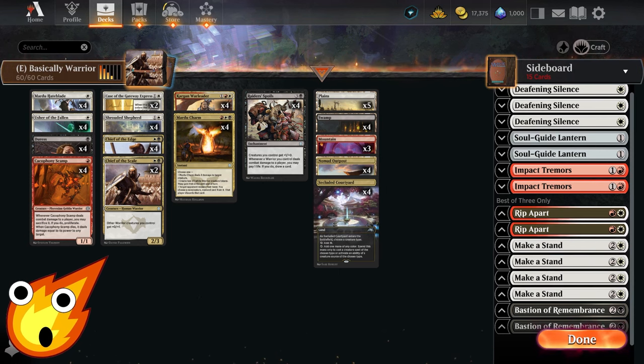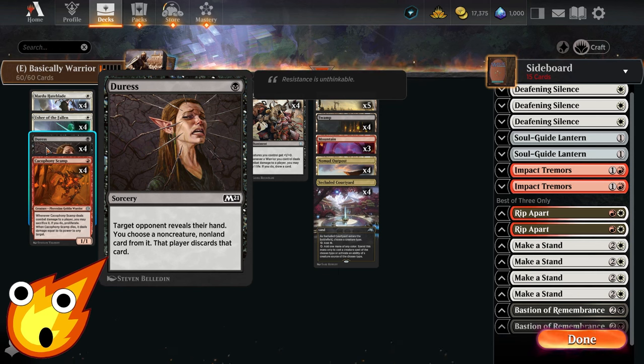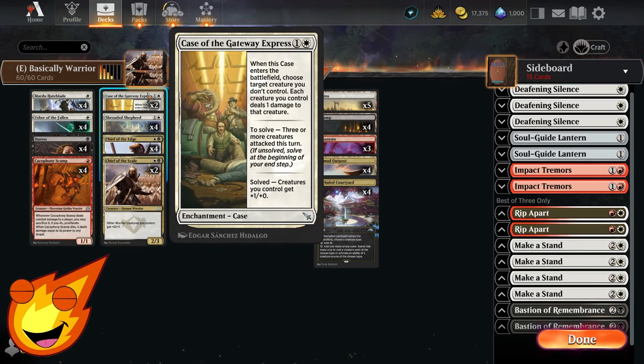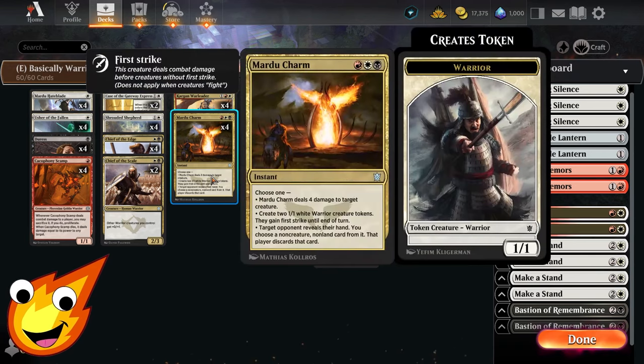Circling back to support pieces — in the one-drop slot you have Duress. Our game plan requires protecting our warriors, so we're actually main-decking this. It lets us get rid of a non-creature, non-land card from our opponent's hand and discard it. In the two-drop slot, Case of the Gateway Express provides additional removal and can also pump up if we get three creatures to attack, giving all our creatures +1/+0.